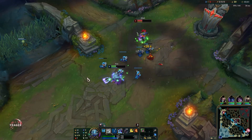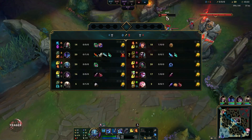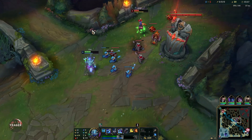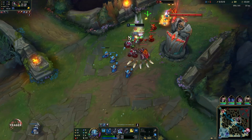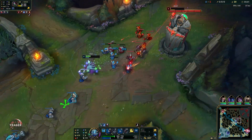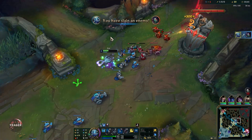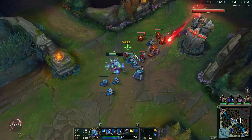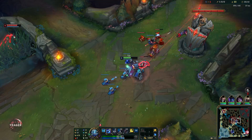What makes Fizz really strong is that he can actually pressure people under their own tower. You do the same combo — Q to them, then W, and then you can use that E to get out. Because if the tower is targeting you and the auto attack is going through, once you press E you go untargetable and that tower shot is going to disappear.